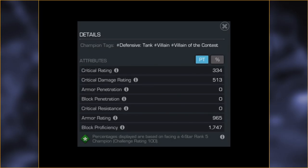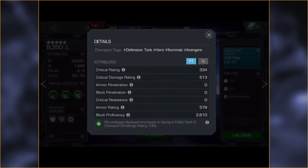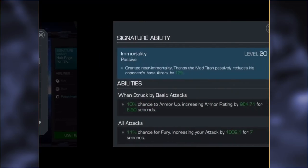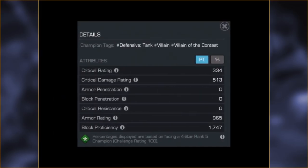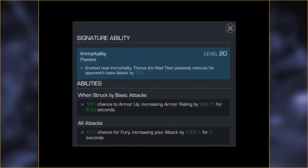Block proficiency for Thanos is lower than most 455s, but it doesn't matter too much — and that's because of this. His sig ability automatically reduces the opponent's base attack by 13%. The second thing is when he's getting hit, he gets that armor up, which doubles his armor rating. An already high armor rating of 965 goes up an additional 964 at whatever sig level — this is at level 20. Those values should scale with sig level.